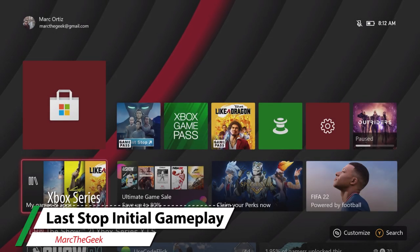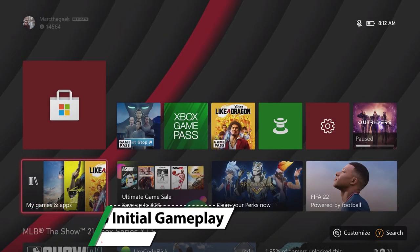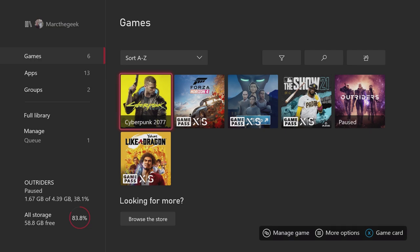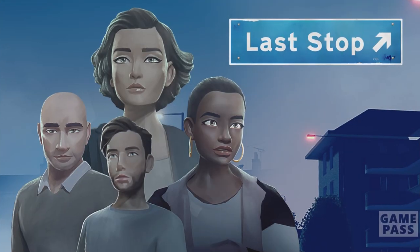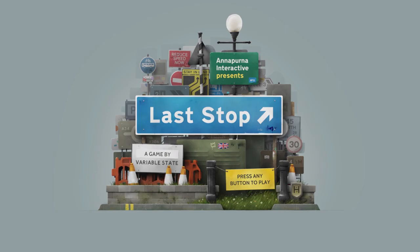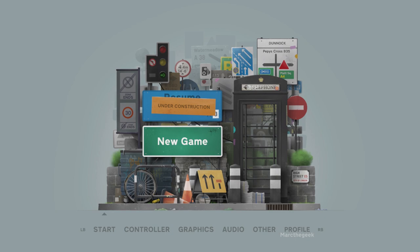Hey guys, Marty Geek here. In this video I'm going to be playing Last Stop on the Xbox Series S. Before we start, I wanted to show you all the games I have installed. The Xbox Series S has a 500 gigabyte hard drive but in reality it's like 360. There's still about 58 gigabytes available, so I could install one more game. This game is around three-something gigabytes.